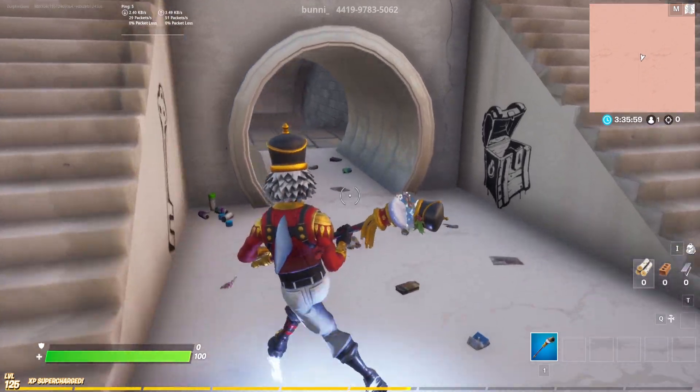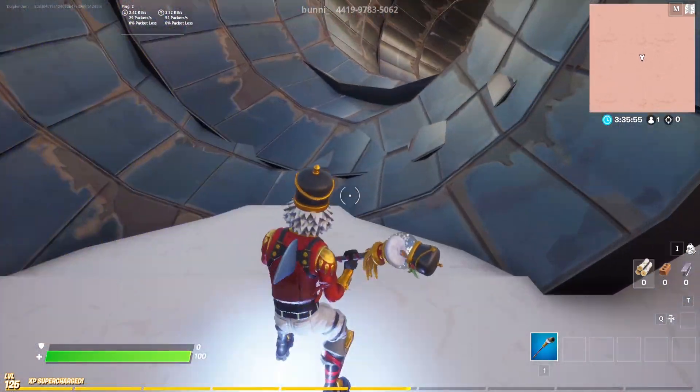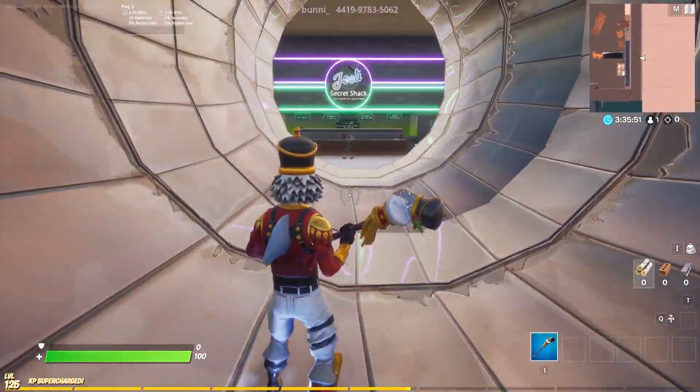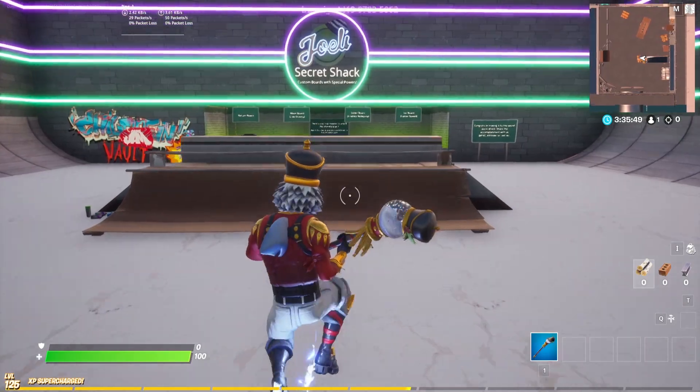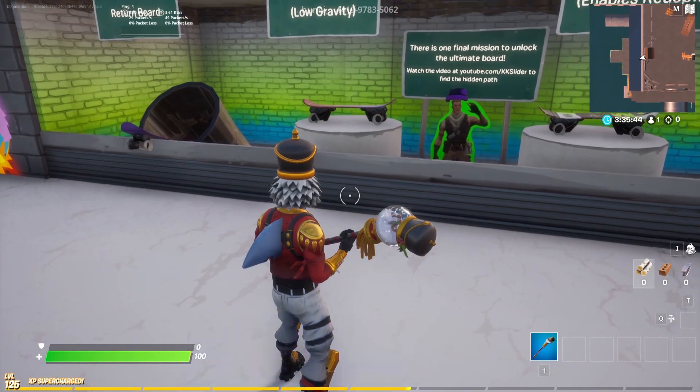Once you complete all eight courses, head back to the main area where you'll notice a tunnel has opened directly across from the main rift. Heading down the tunnel leads to a secret skateboard shop with a bunch of unique boards that give you special abilities like low gravity, glider redeploy, and faster movement.